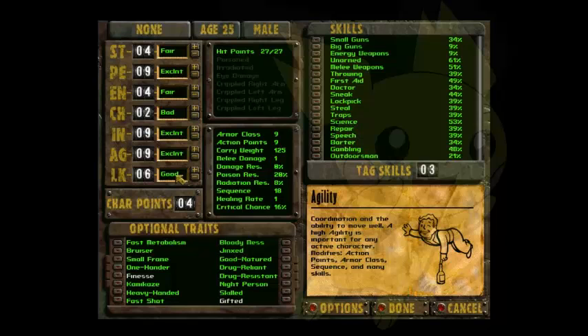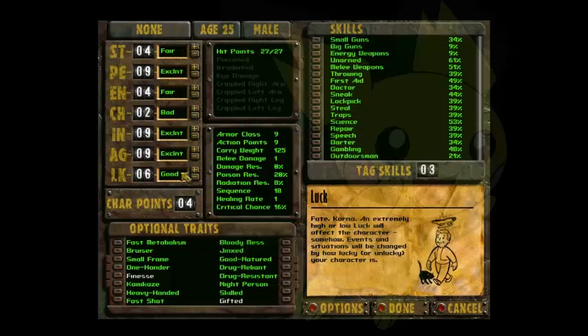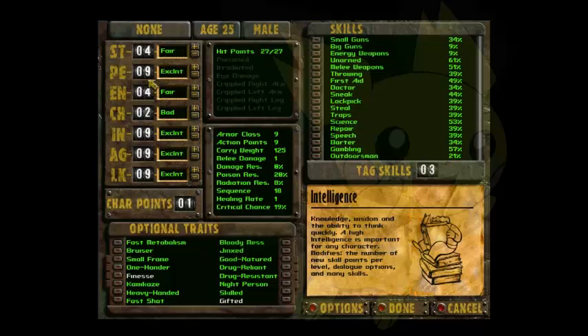For Luck: Luck just affects certain situations like random encounters and stuff like that. You should put whatever points you have left into Luck. If I have one character point left over, I would either put it in Perception or Intelligence. For this build, I'm just going to put it in Intelligence, because you can keep leveling up and increase your skill scale.